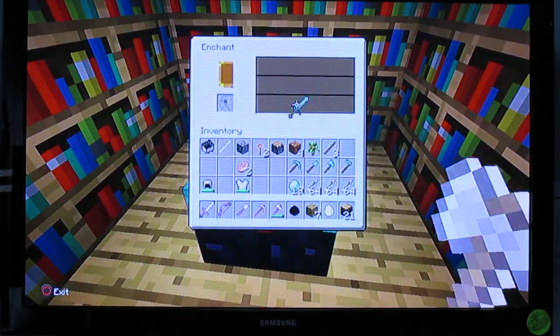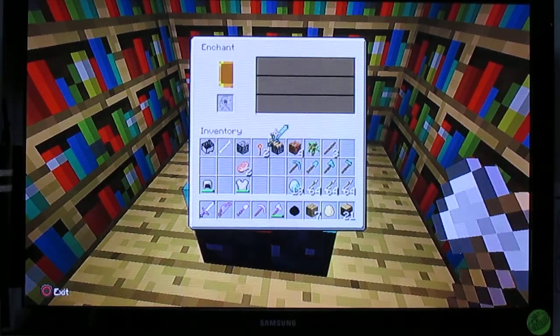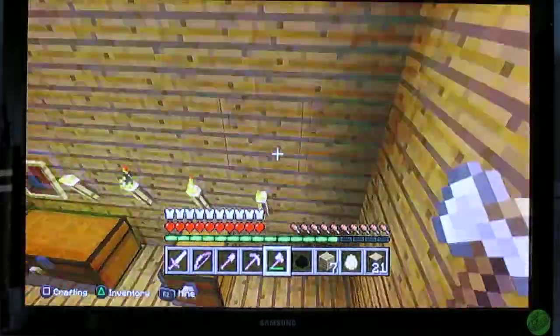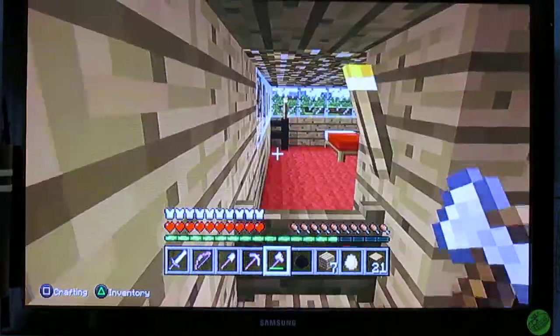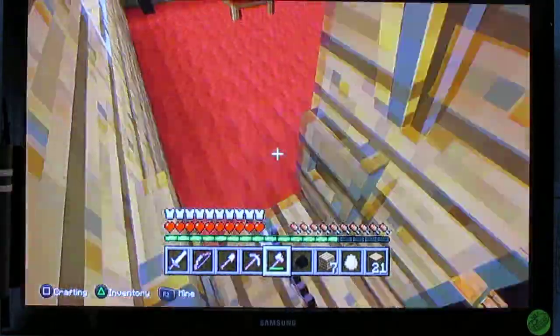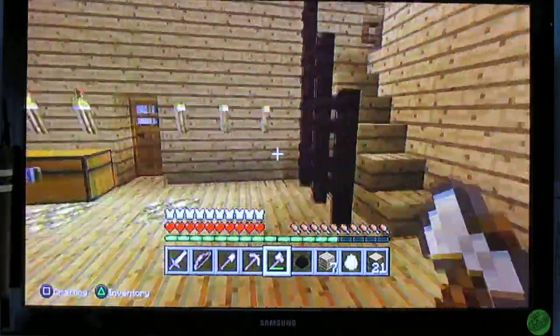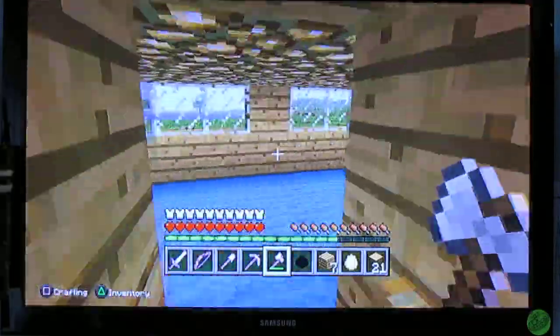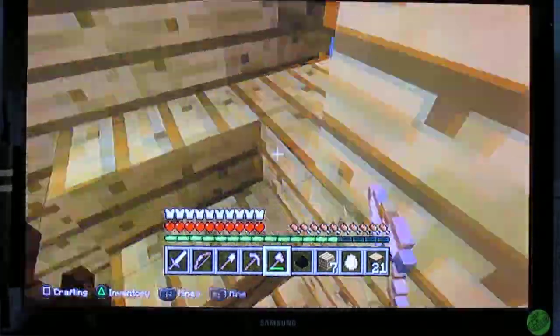I don't have loads of experience. There's my bedroom which is quite nice — it's like a bedroom, you know. All my stuff is in that chest. And there's my brother's bedroom, so whenever I play with him he goes in there. We've decorated it with an enchanted sword.